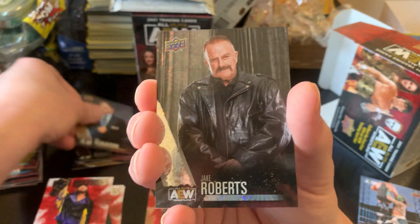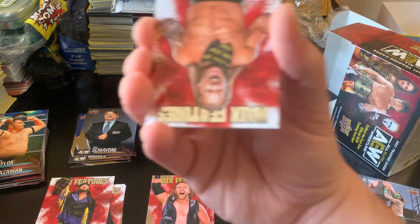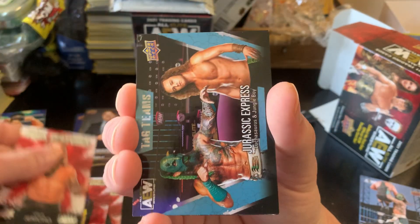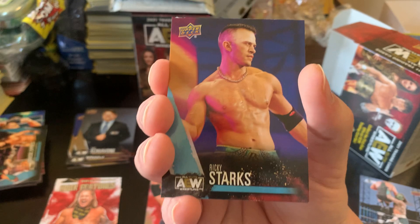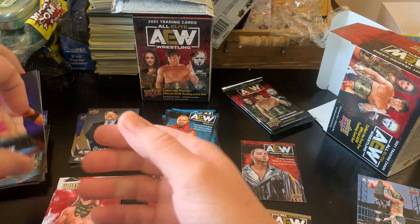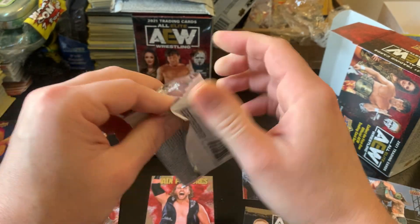Gold parallel Tony Schiavone, Jake Roberts pyro parallel — very nice. Chris Jericho main features. Why are all the main features turned the opposite way? Jurassic Express, Ricky Starks, and Reho. I've realized I've still yet to get Kenny Omega's normal card — that's crazy.